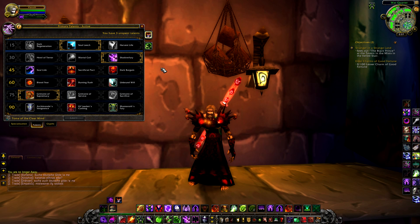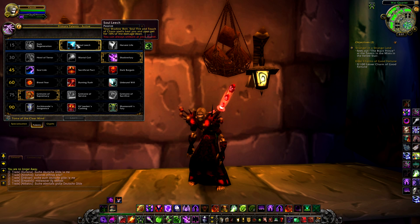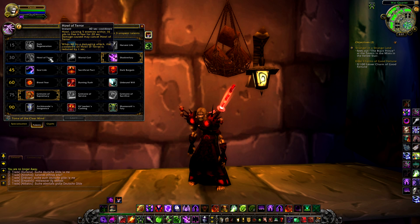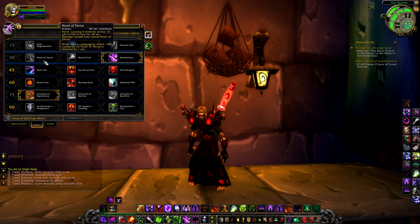Tier 2 is gained at level 30 and is all about movement impairment. Choice 1 is Howl of Terror, an instant cast AOE horror causing 5 enemies within 10 yards to flee in fear for 20 seconds on a 40 second cooldown. When hit by a damaging attack, the cooldown on Howl of Terror is reduced by 1 second.